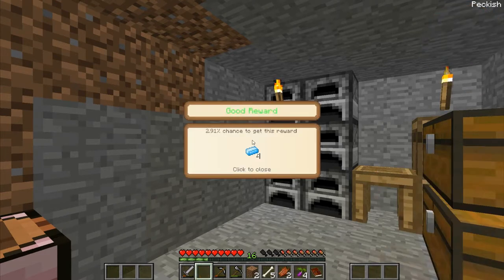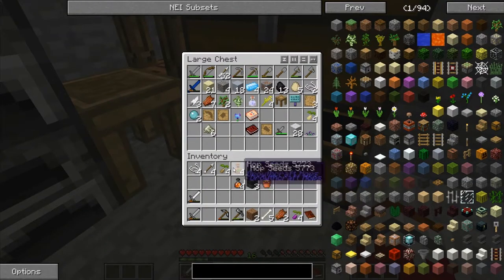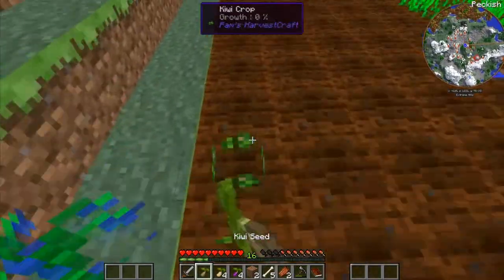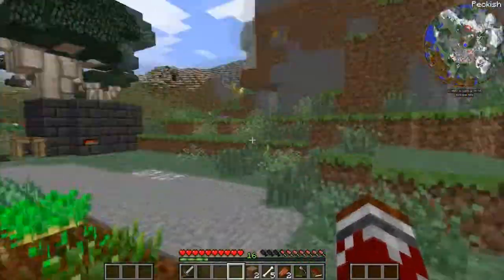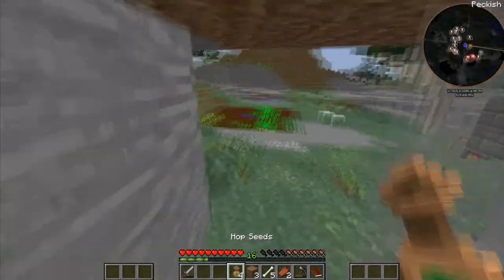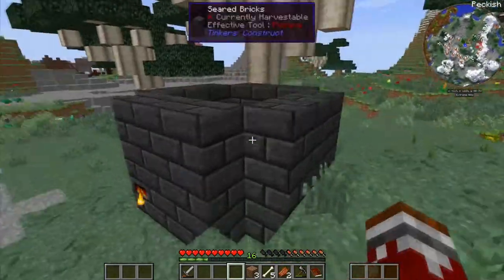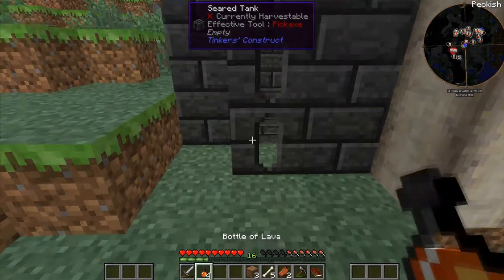Let's open the good reward bag. Mana steel — that's a really awesome material, I definitely want to use these. Rice and grape because food — I accidentally hit myself with my sword. I love kiwi, let's plant those here: rice, grape. I don't know where my hop went. These are from Growthcraft — you can plant them here, so I need to figure out how. If you guys know, please comment down below!